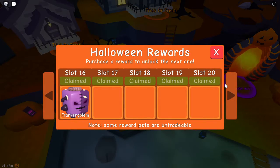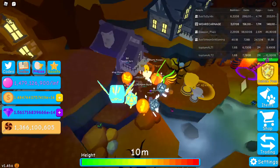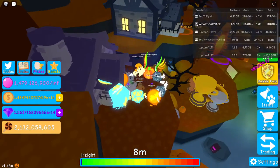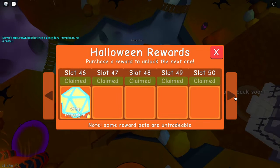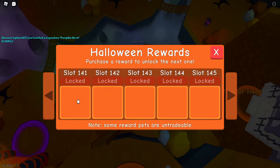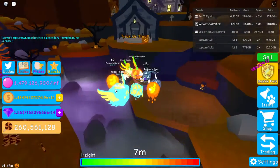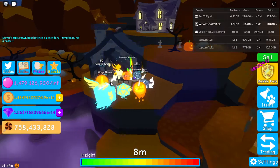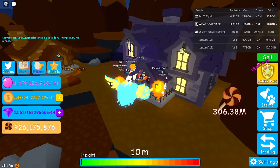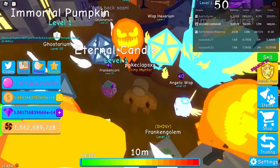There are three new eggs. The Wisp Egg contains the Wisp Elemental, Wisp Hex, Wisp Hexarium, and Wisp Phoenix. There's also the Ghost Egg — I haven't hatched it yet, but the rare pet in there is the Ghost Dairy pet. Then for the best egg, it's called the Hellish Egg, which contains the Ghost Area, the Pumpkin Burst, and the Immortal Pumpkin.